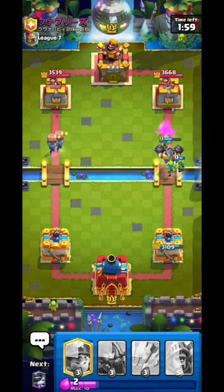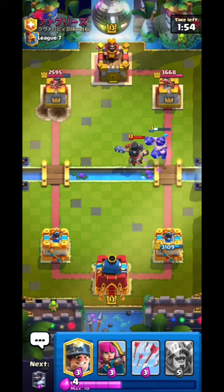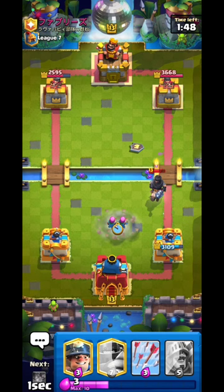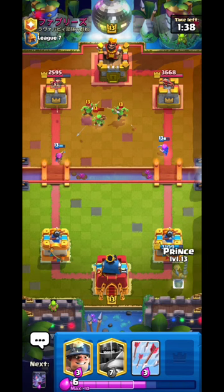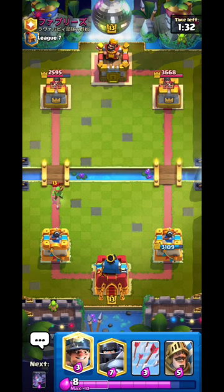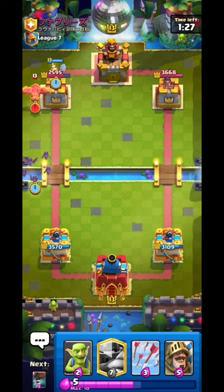Both wall breakers will connect obviously because he's so low on elixir. Going Archers here - I don't want to waste Prince on the Dark Prince. The Dark Prince almost killed both Archers but luckily didn't. I'm trying to save my Prince for the Goblin Giant - using it on Dark Prince is illegal. Going Miner and Bats - he would most likely go Goblin Giant. Oh, Phoenix!